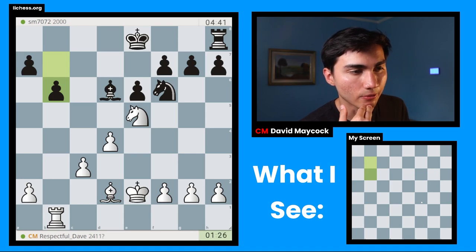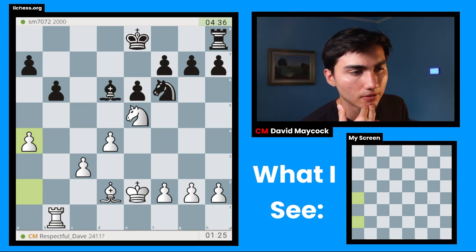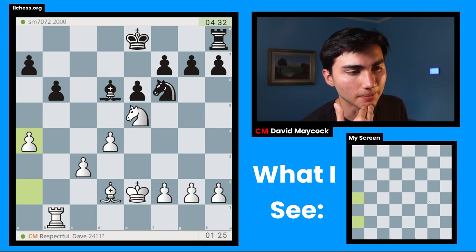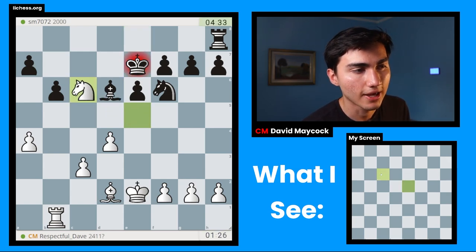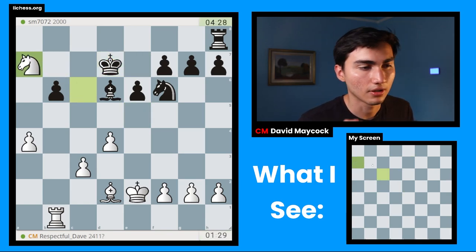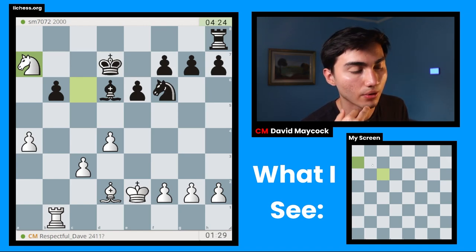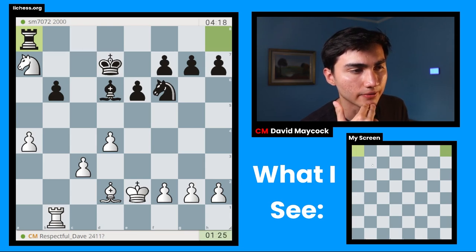Nc6, Kd7 is amazing. Now with a4... King e7 — this is something we calculated, but now this is a better version. Because after Nc6, Kd7, Nxa7, Ra8 — if I move my knight away, the black rook ends up being on a4 rather than on a2, and it would have been much better on a2. Unless I'm missing something, maybe black has some other form of compensation rather than trying to get the pawn back with Ra8. Maybe Ne4 here — but against Ne4, I can still play Rxb6, and now I'm starting to feel even more confident.